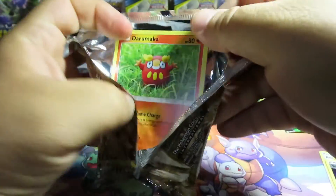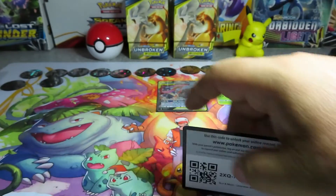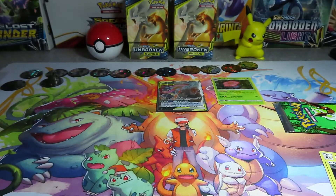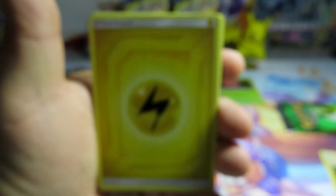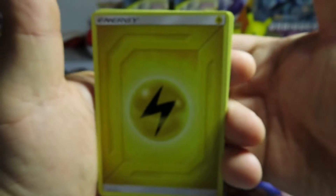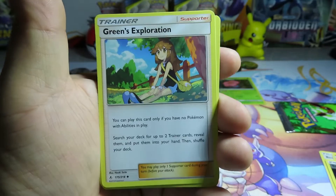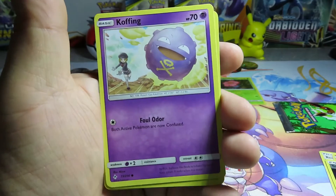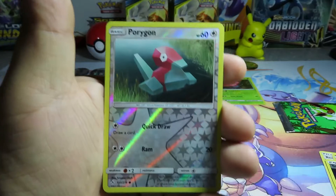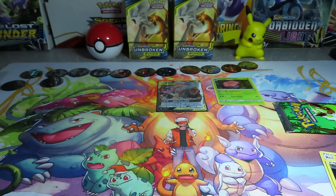White card please... and we got a green card - that's alright, we still have our Jungle booster opening up next. A Power Plant, a Larvitar, Green's Exploration, a Dramaka, a Sandile, a Celfable, a Coffin, an Oddish, a Porygon, and an Arbok - who would have known an Arbok would be a rare? That wraps up the Unbroken Bonds packs.